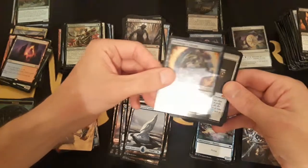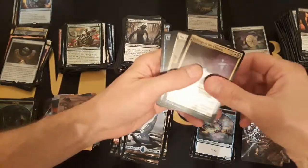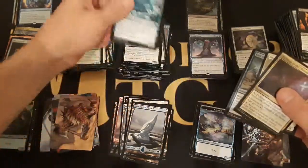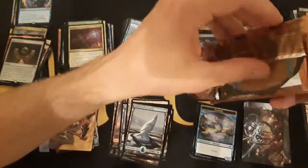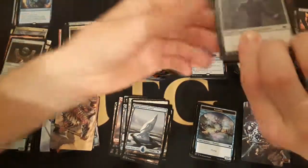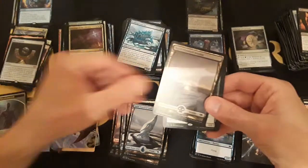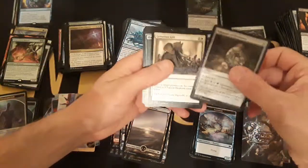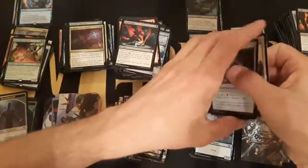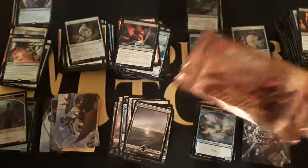There's our mythic — Suspend? Etchings of the Chosen, Yawgmoth's friend, Decoy, Fact or Fiction, and my buddy the Ice Crab. Five or six mythics — that's about average, might be lucky to get one more. Shapeshifter elephant, the Bazaar Trademage with a snow-covered swamp, the Deep Forest Hermit — make those squirrels — Talisman of Resilience, Generous Gift, and the Llanwar Tribe.